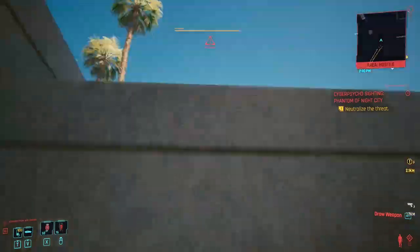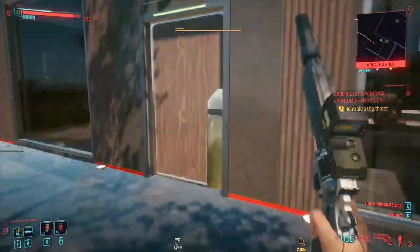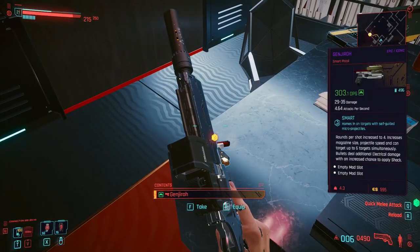After you are done with the security you will find the gate inside. The door you can find near the relax area — then keep to the right until you end up in an office where the weapon can be found in one of the corners on top of the desk.